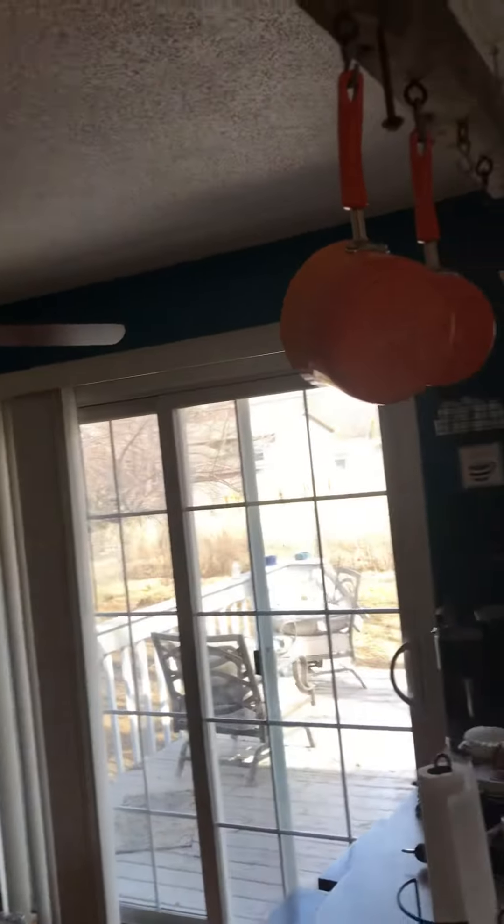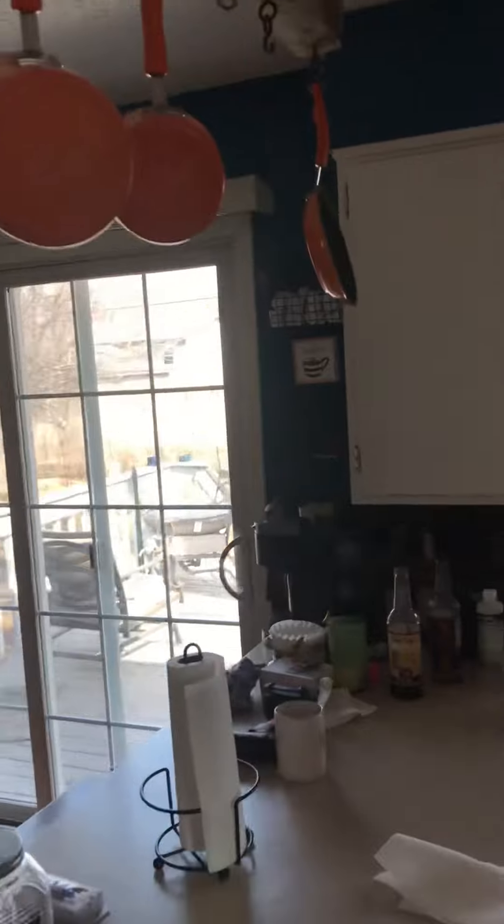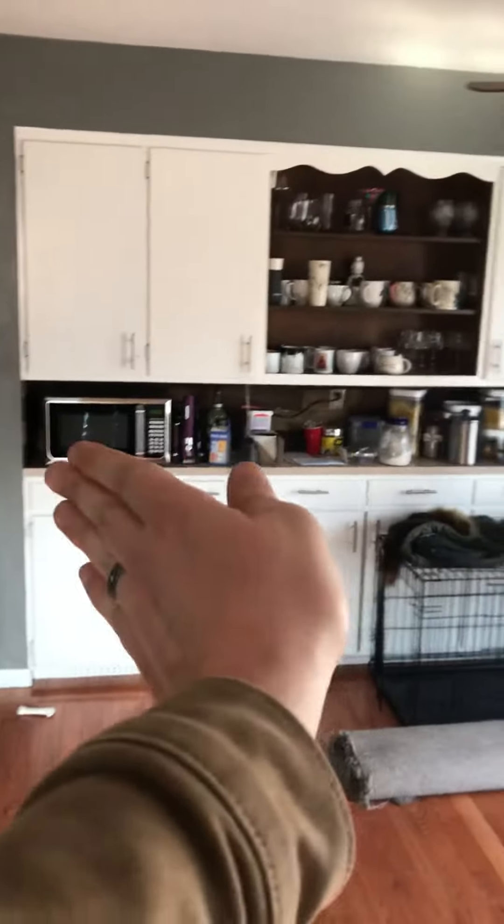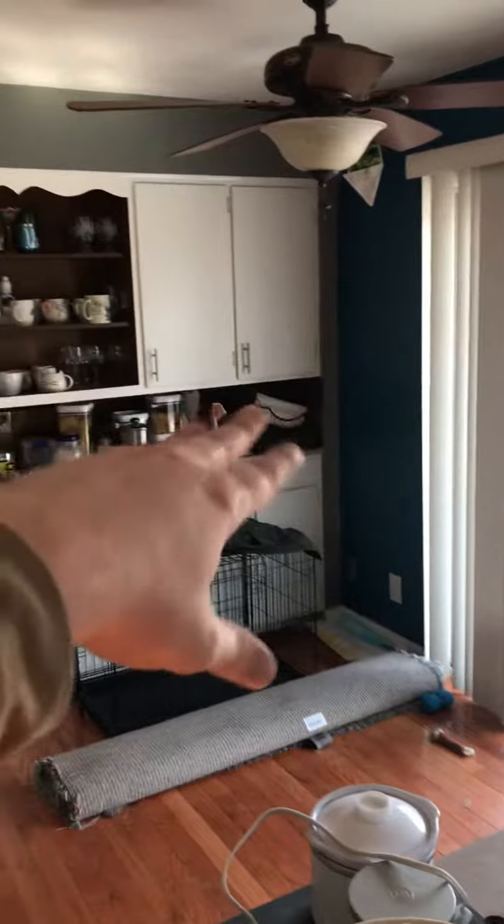We'll put two rows of about eight total lights over there. Right now that zone is one foot in, so I may do a transition of sorts to encapsulate that area. I can do a coffee bar there, so I'll do an angle cabinet in and out.